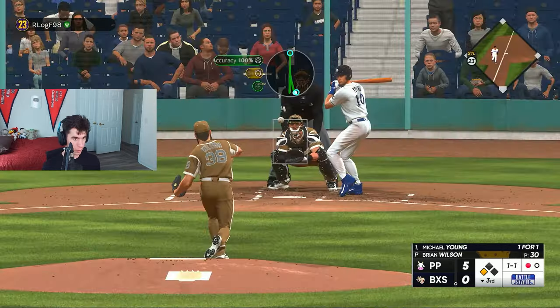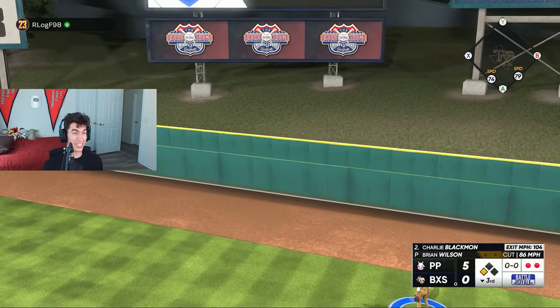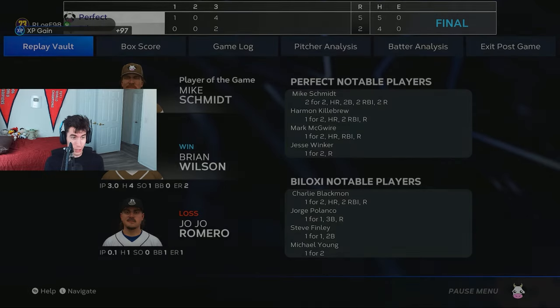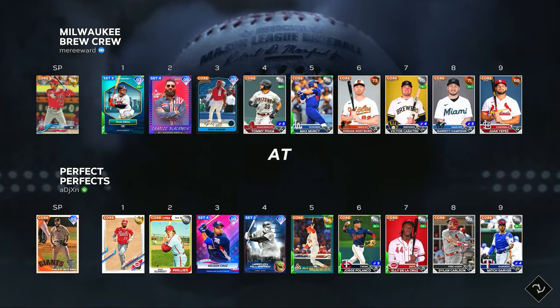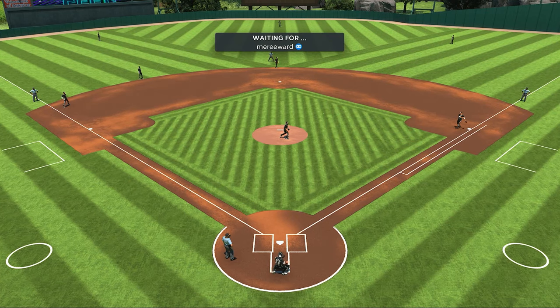What a catch by Mike Schmidt! Charlie Blackman takes Brian Wilson deep but he still gets through three innings — he still gets the win. There's some good parallel XP. I want to go check how much we got before hopping into another game. We're one and oh already with this team. Wilson is at 270 on 500 — I just need another three-inning win from him and we got his mission done. Maybe we could be two and oh with this team.